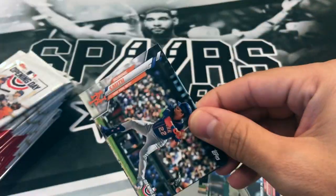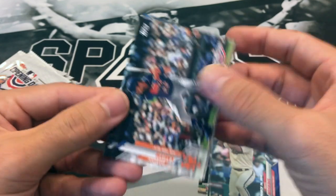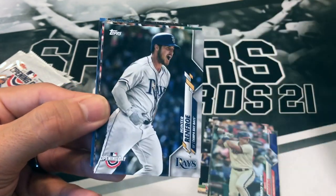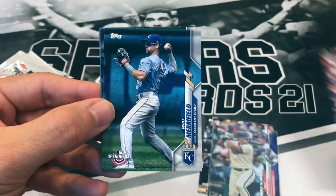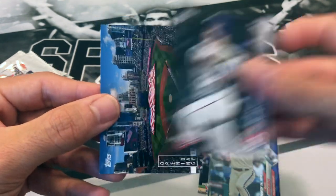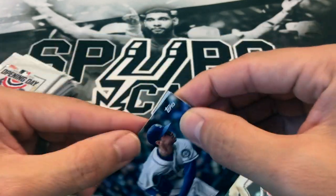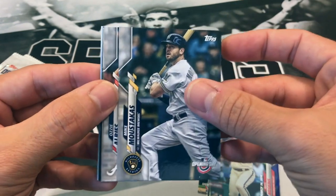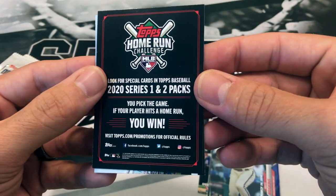I think you can still maybe get these on Target.com. We got Dominic Smith, Christian Walker, Hunter Renfro, Austin Meadows, Whit Merrifield, Nick Solak, and Padre Estadium. We got John Means, Marco Gonzalez, Mike Moustakas, Ozzie Alves, DJ LeMahieu, and a 2020 Series 1 and 2 pass.